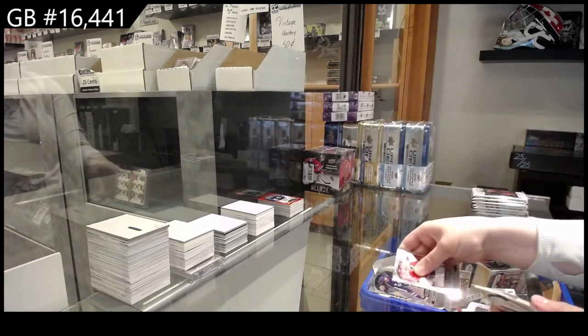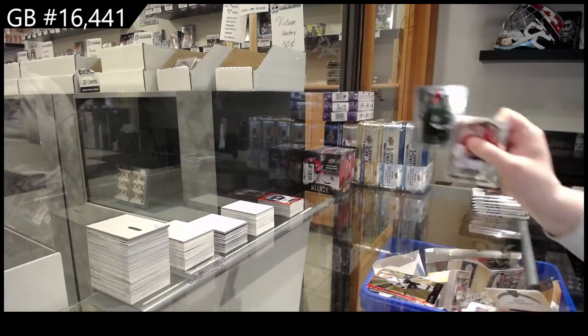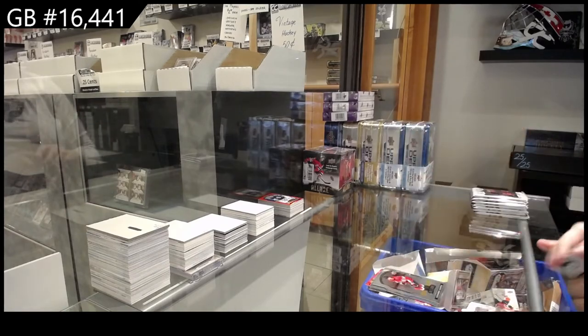We've got a Rookie for Toronto Timothy Lilligren, Red Rainbow Rookie for Philly of Zamula, Grand Entrance for LA Gabe Velarde, Blue Rookie for Dallas Ty DeLandria, Rookie for Washington of Alexiev.